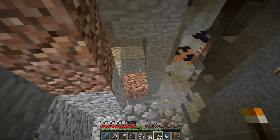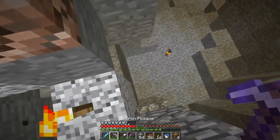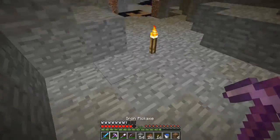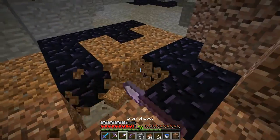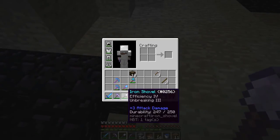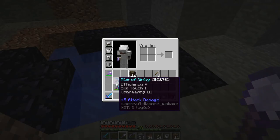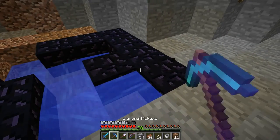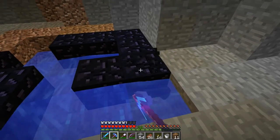Here's a ravine - not fully lit. I'm using the diamond pick because it has unbreaking 3 and efficiency 4, which is the best I'd want. Even the shovel's efficiency 4, unbreaking 3. I need the diamond pick - efficiency 5, unbreaking 3. Wow, that was fast.